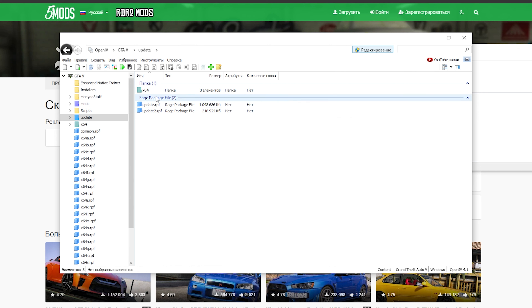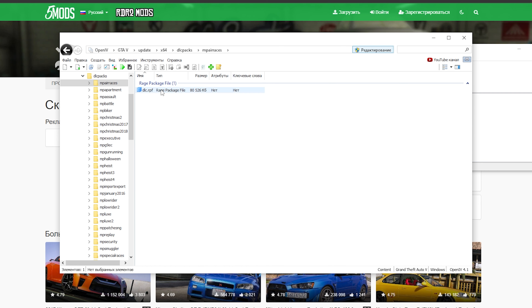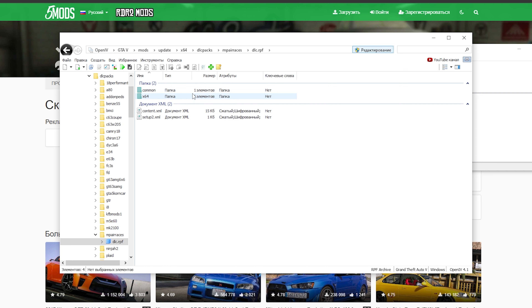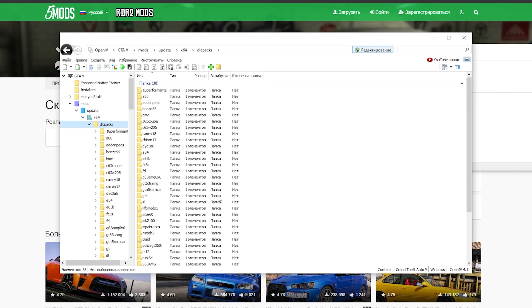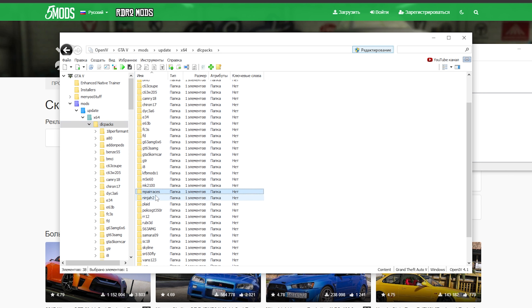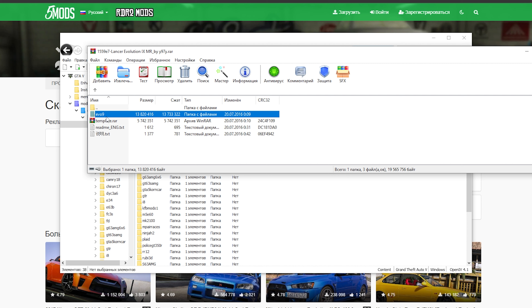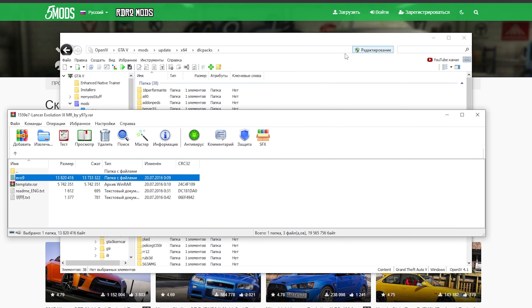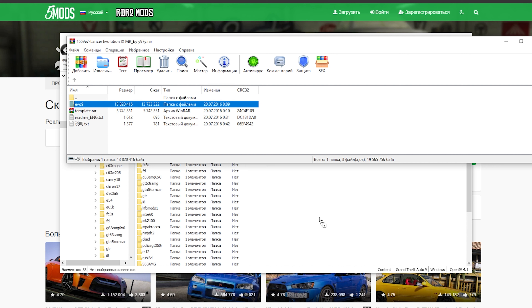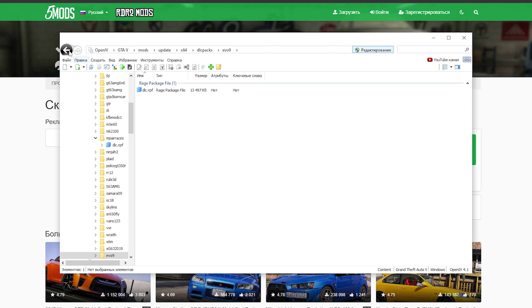Можно вернуться назад, то есть где у нас GTA V. Переходим по пути update > x4 > dlcpax и открываем абсолютно любую папочку, допустим первую, и открываем dlc.rpf. Копировать в папку mods. Нас переносит по пути mods > update > x4 > dlcpax. Здесь все наши установленные машины. У вас будет только та папочка, которую вы сюда скопировали. Теперь открываем наш архив с машиной, там где написано EVO 9. Тут у нас есть dlc.rpf — это сама машина. В режиме редактирования эту папочку берем, зажимаем ЛКМ и перетаскиваем вот сюда. Вот она у нас появилась EVO 9, нажимаем на нее и здесь у нас dlc.rpf.